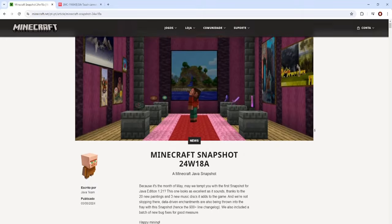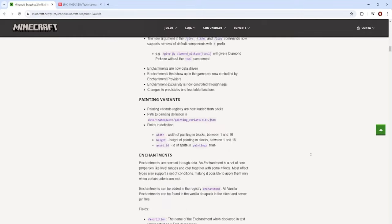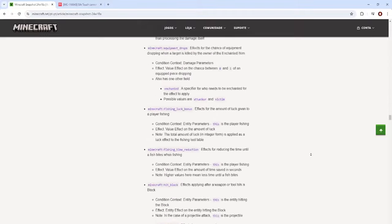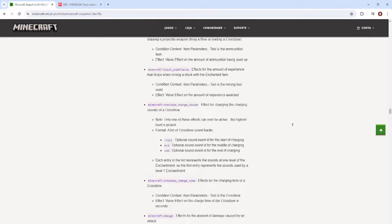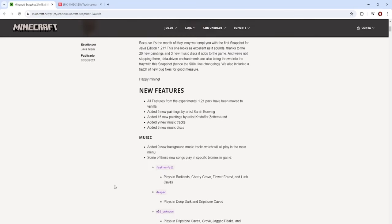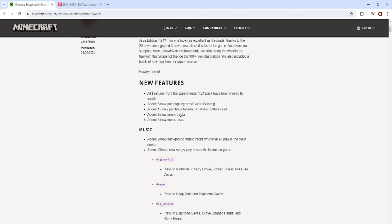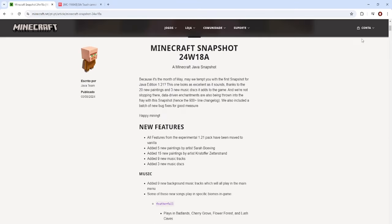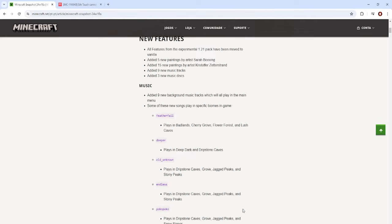They have finally merged the vanilla and experimental branches in Minecraft, which means they plan to release 1.21 for the next update rather than releasing something like 1.20.7. You can see a giant changelog — a lot of datapack features and then some vanilla features. Not very many of them, but it's the new music and 20 new paintings, which is a lot. They've also fixed a lot of outstanding bugs.